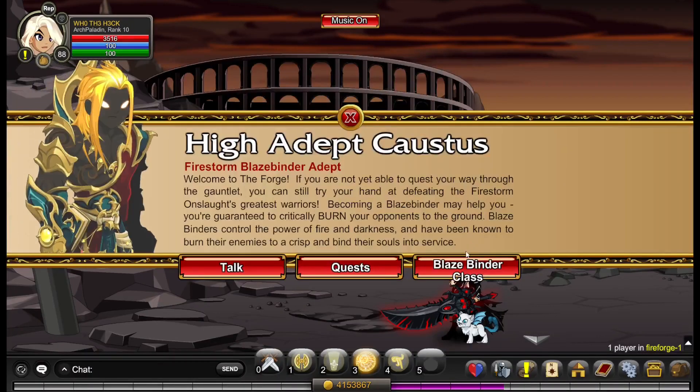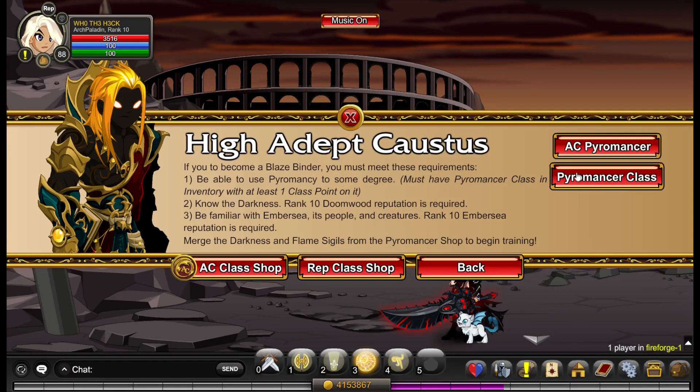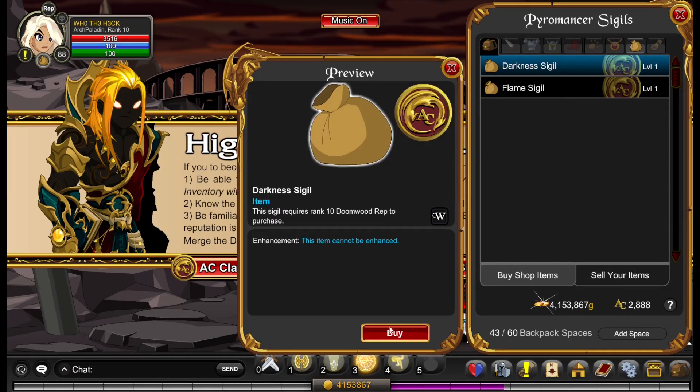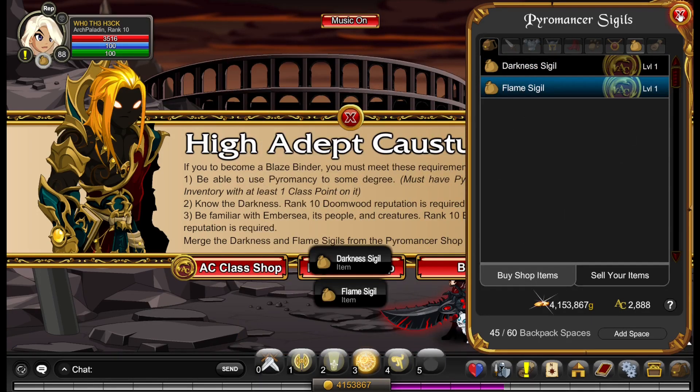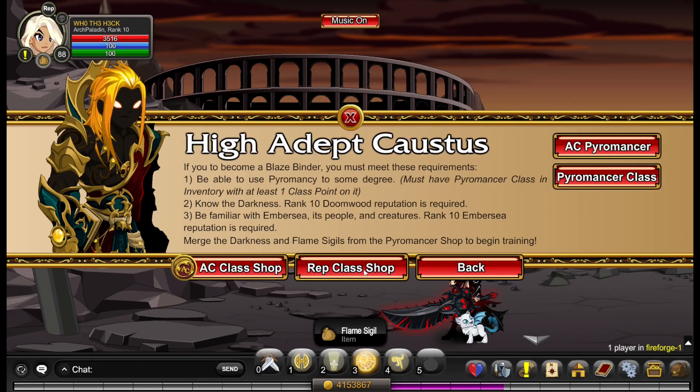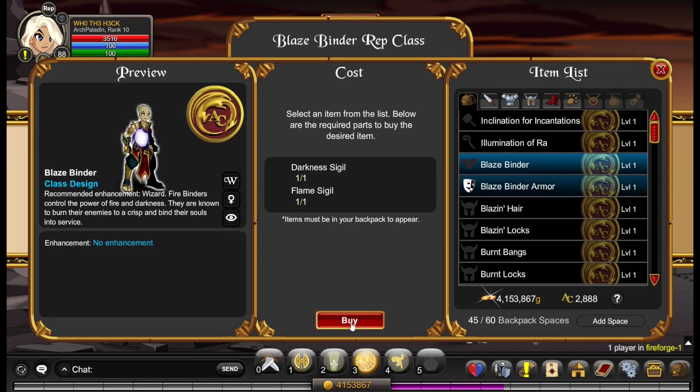I got Embassy Rank 10 and bought the Darkness Schedule and the Flame Schedule for Blaze Binder. I also farmed during the Reputation Boost — this took some time, I think it took about 2 rep boosts, but I got the class.